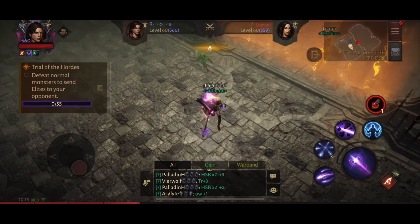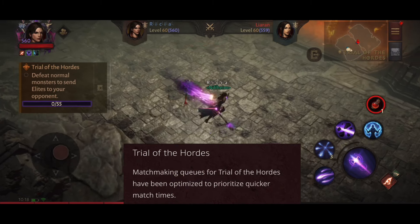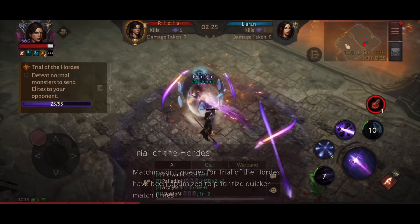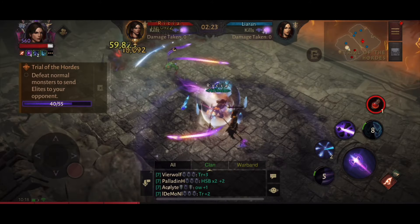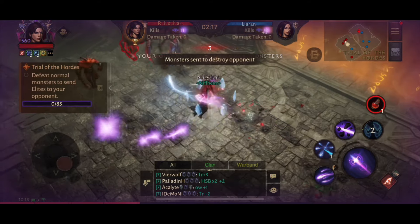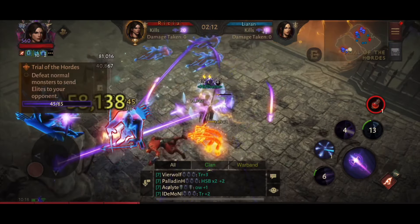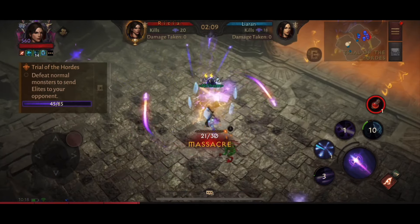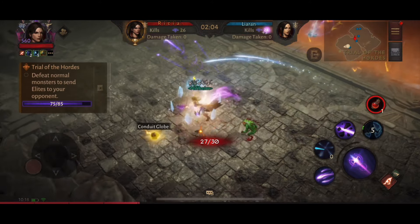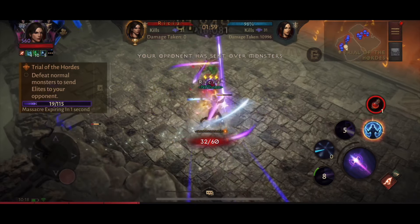With the last patch for Diablo Immortal, a feature update noted that matchmaking queues for Trial of the Hordes have been optimized to prioritize quicker match times. From feedback on Discord, many players are saying they're facing bot matches, but as you progress through the ranks the monster difficulty does seem harder — at gold level you might face tougher mobs. This change should be quite welcome for people who enjoy this mode and return to it each time it's in game.